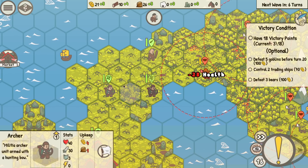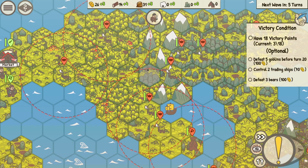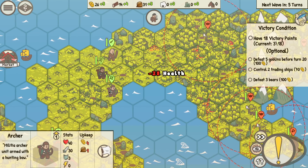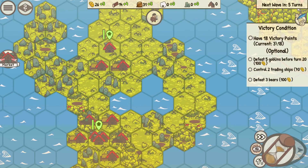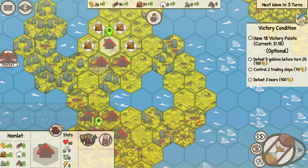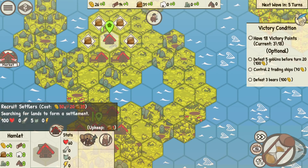Let's go right up here, shoot that guy and that guy. These enemies should be coming in pretty soon — yeah, they're marching in pretty quickly. Take that. We get more food in here. Do we need another archer? No, not yet — let's focus on that settler.